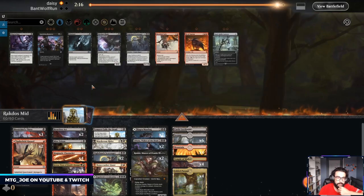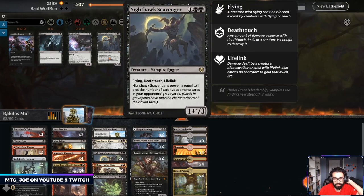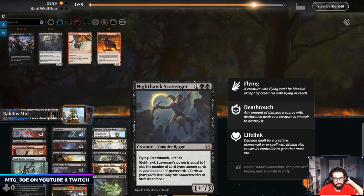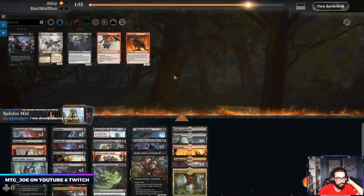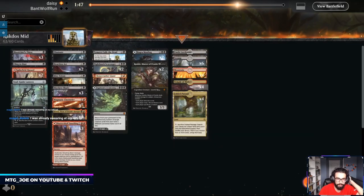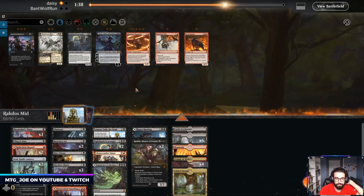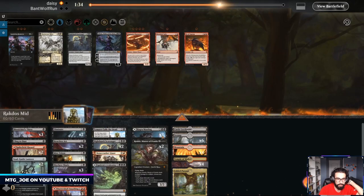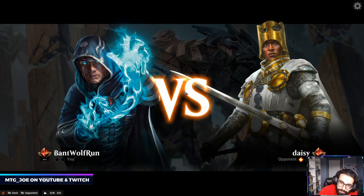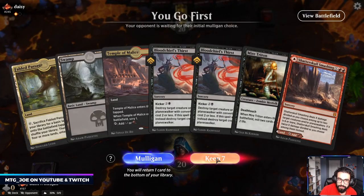Okay, so this matchup — I think Cling comes in, Soul Guide, probably. Eliminates. Can I get rid of Murderous Rider? Arena crashed at the worst time. By the time we got back, the game had already passed turn. I think we run it like this — just overload on removal, win through Crocs. That's really unfortunate. Not the way I want it to start.